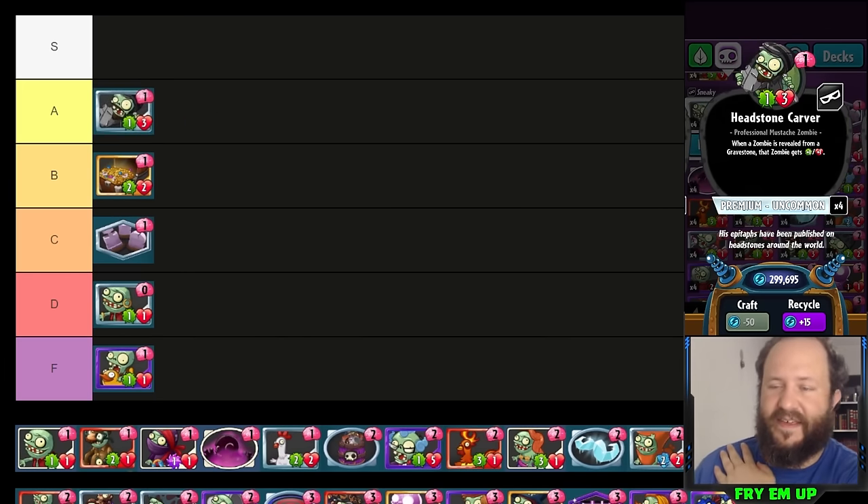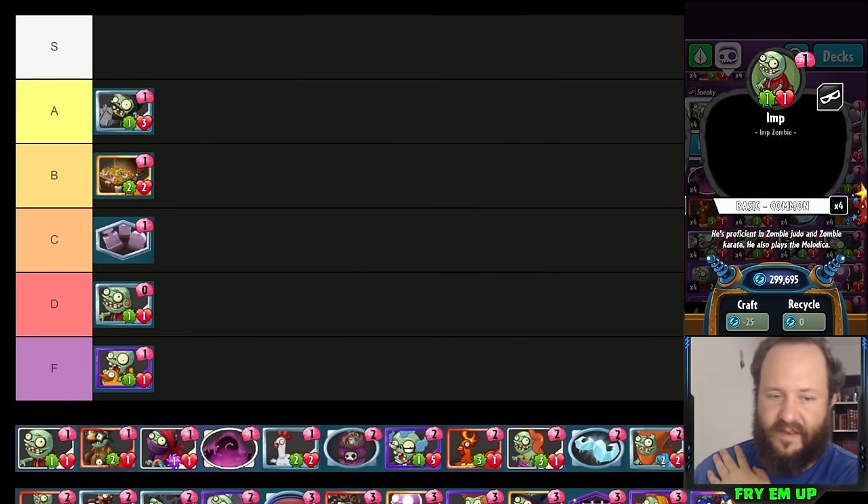The fact that Headstone Carver is a one-cost one-three makes it almost impossible to deal with on turn one, and it gets insane value if you can play even one gravestone on turn two. The fact that it buffs your other gravestone cards makes it very strong. I'm putting Headstone Carver in A tier. I'd almost put it in S, but gravestone and pirate decks can go without it, especially in infinity builds running Con Man and Grave Robber.